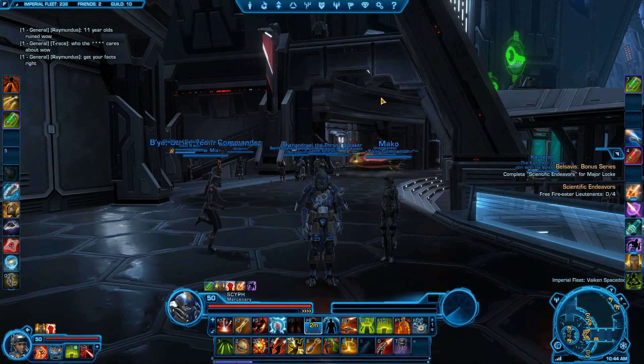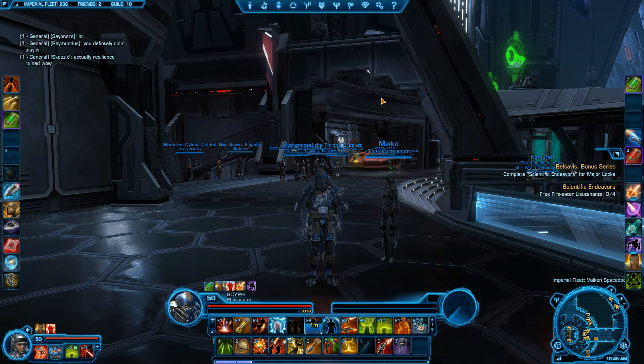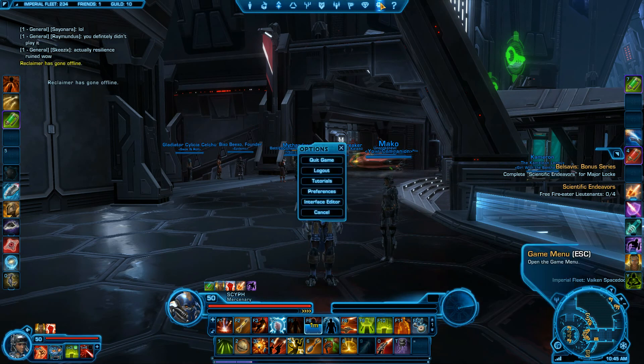Hey, what's up guys? Cypher here. I recently figured out a little trick — or not really a trick, but how to set up your hotkeying of targeting. You know, like the little guns, little lightsaber emblems you throw up on healers during battlegrounds. I've never done this before, I'm not sure when it was added or how long it's been in the game, but it's really neat and I just recently learned about it.